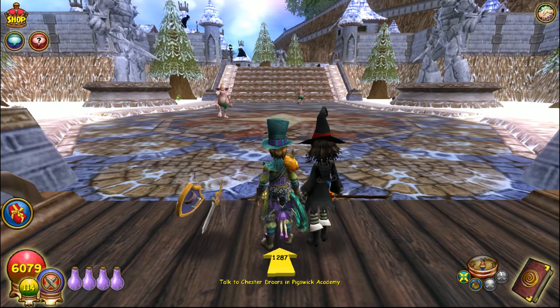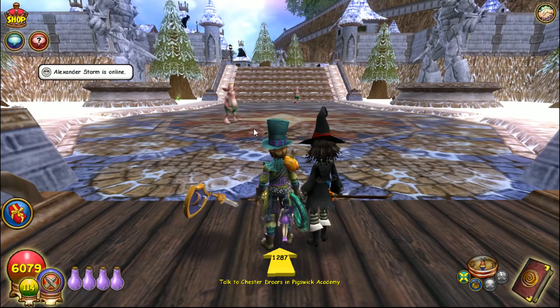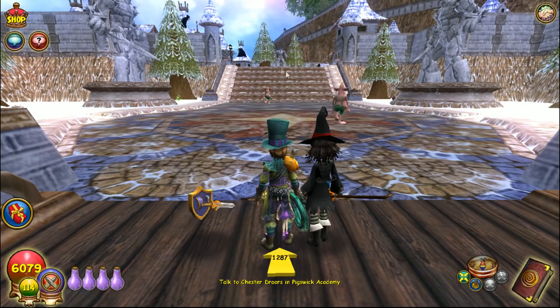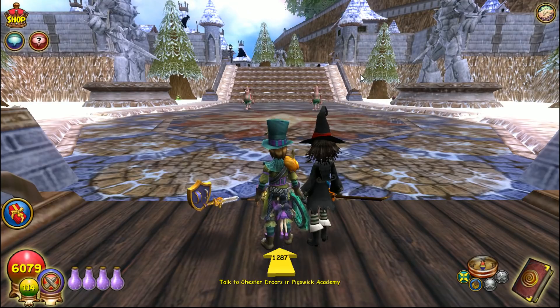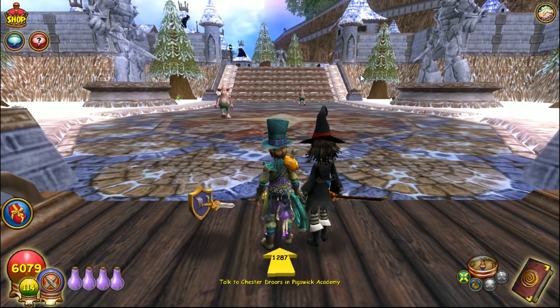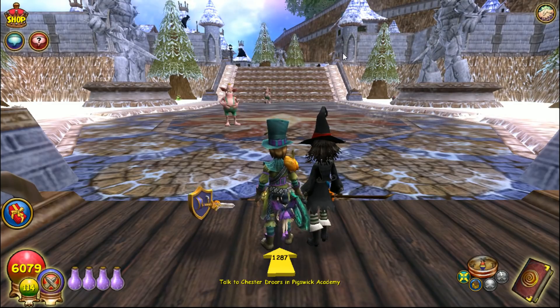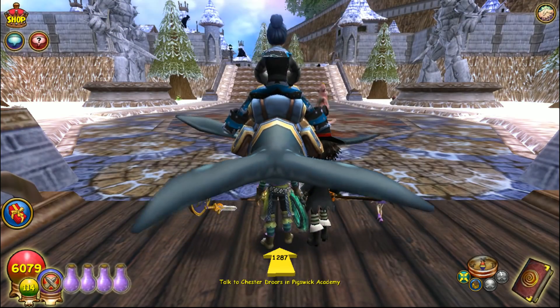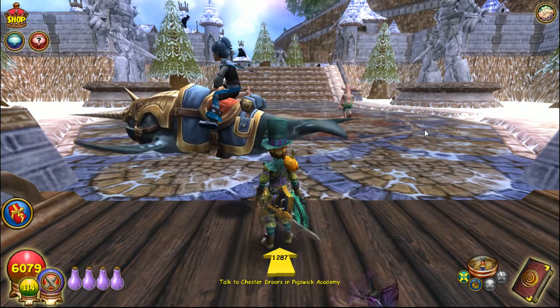It's the one where you go to the Haunted Cave. They also brought back the Halloween costumes — the vampire costume and the mummy costume. You can farm Nightshade and get a couple of those pieces, so if you don't have membership that's an alternative. If you do, you could do Mirror Lake.